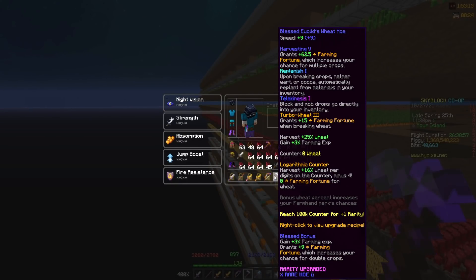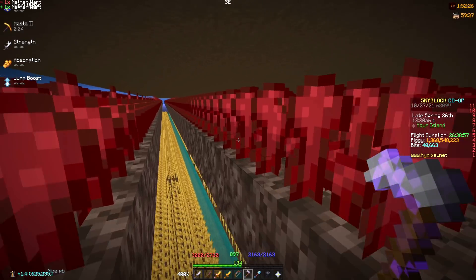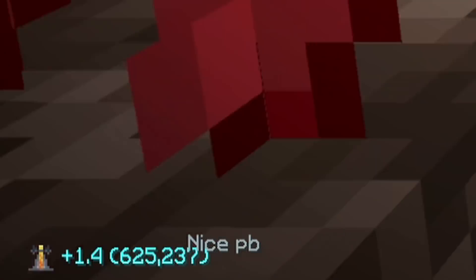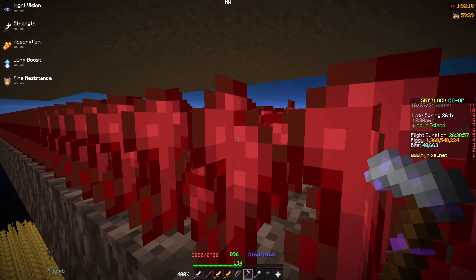Method number one. For this method you basically want to have a nether wart hoe with Replenish on it and a big nether wart farm. Mining nether wart actually gives you about 1.4 alchemy XP, which is not that much, but you could still get around 100k in an hour.